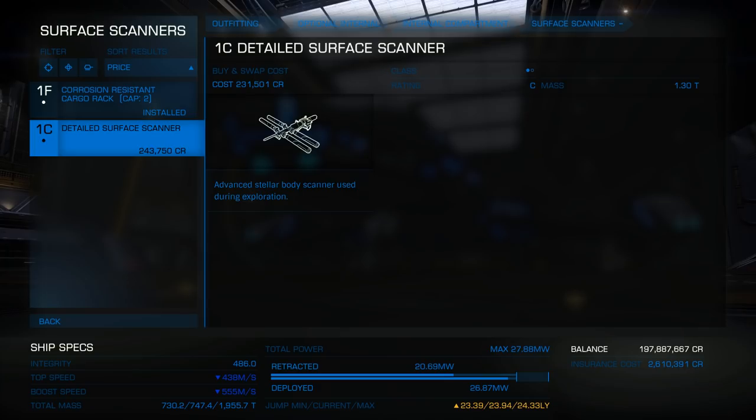There are three levels of scanning. Level one: you jump into a system, you honk the horn, it says how many bodies have been discovered - you've marked them all on the map and jump onwards. A level two scan is where you've honked the horn, you're interested in a stellar body, you point your nose at it, get a scan - the little spinny thing in the lower left says scan complete, detailed data acquired - and off you go.